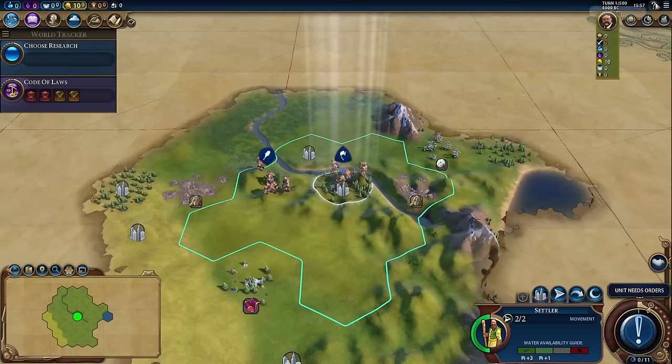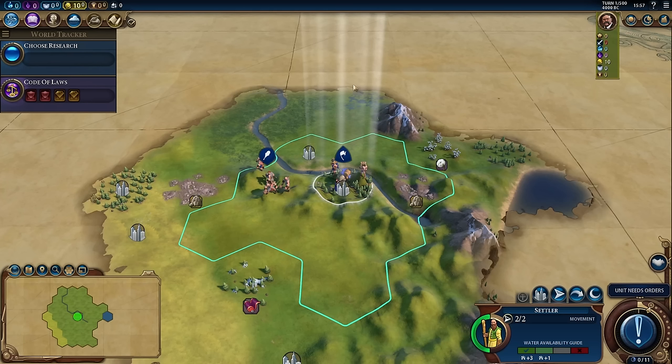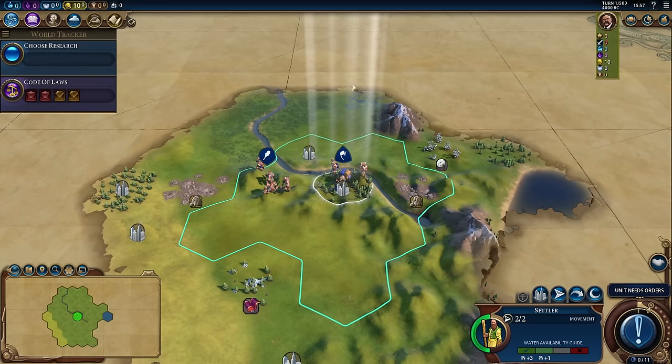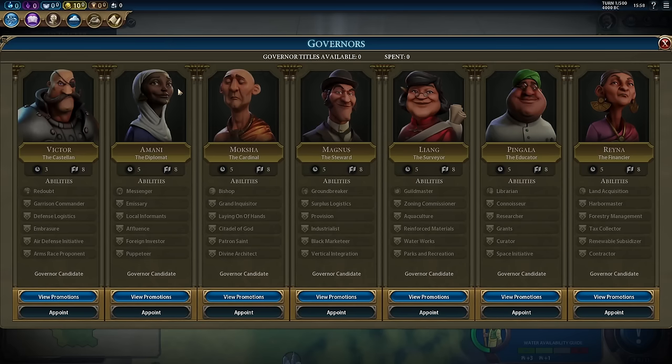I am playing with the Rise and Fall and Gathering Storm expansions, but a large amount of this guide will be useful to you even if you don't own those expansions. I do highly recommend them, so the next time you see them on sale, go ahead and pick them up — they really do add to the Civilization experience. The next button is governors that you're able to earn and then place into cities. Each one of these governors is also promotable, and they'll give us additional abilities that we have to consider in our strategy.